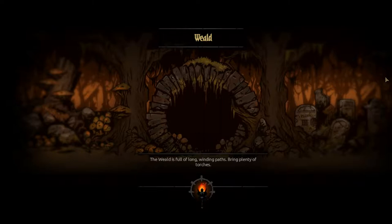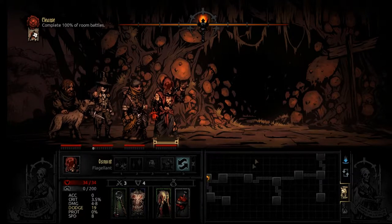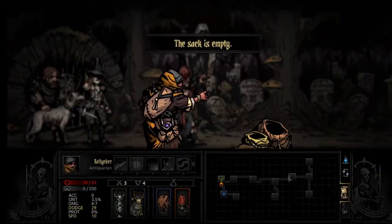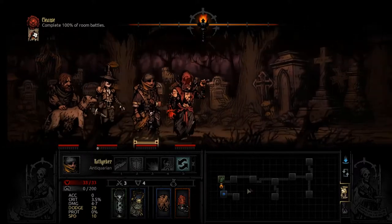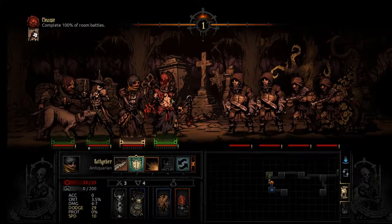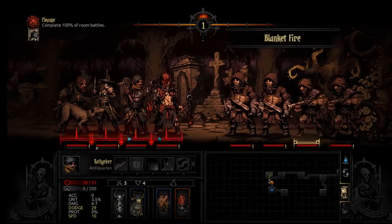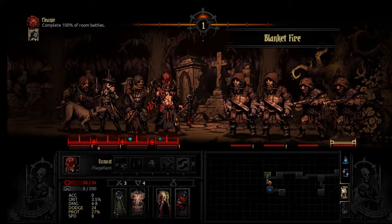Okay, there we go. I like the map pattern we got going here — I don't remember seeing this one, it's a really weird one but I kind of like it. We got a bunch of bandits to deal with right from the get-go. Let's start off with the protect me — hopefully yeah, good. Hopefully we dodge a lot.